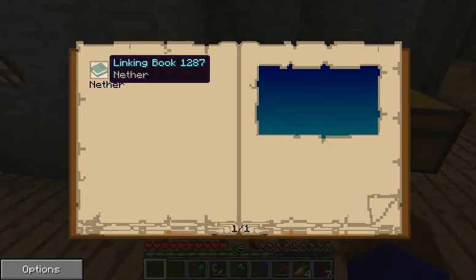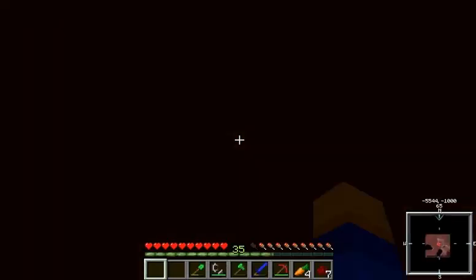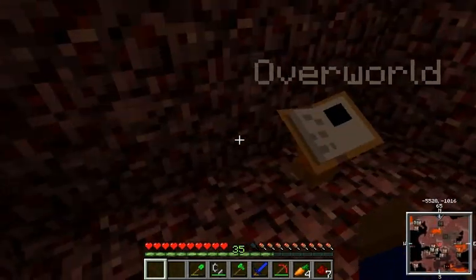When we right-click on it, you're gonna see we can take it out, carry it around, or we can right-click here. And when we just left-click here, it will take us to the nether. This is the spawn that I had, and then we have the overworld book here. And then I can go right back.